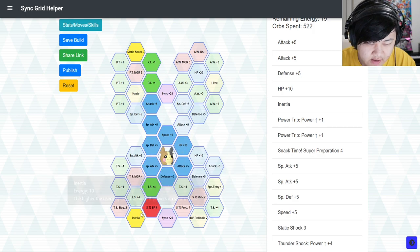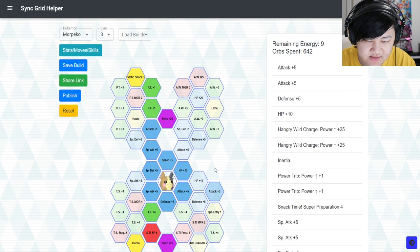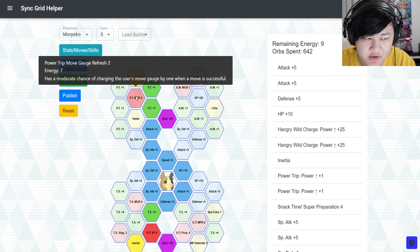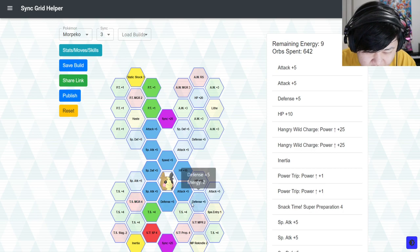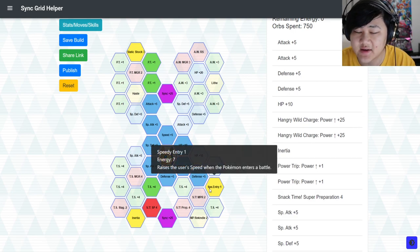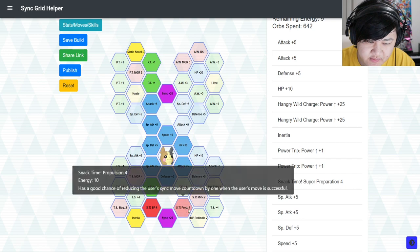Come down here and pick up a Nurse node if you want Max Sync Damage — you want to pick up these Sync Nuke Power Ups as well. With the rest you can pick up a Move Gate Refresh on Power Trip. If you really don't need speed, maybe just some more Power Trip Power Ups, or Speedy Entry if you need to get your attack up quicker or if you're not building your team with many Speed Supports.